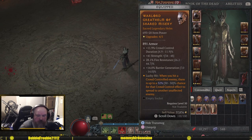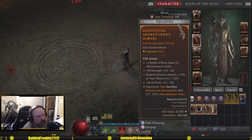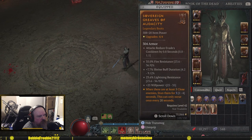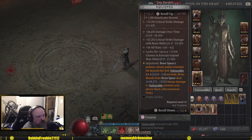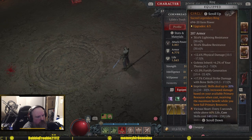Let me go over this gear real quick. You can see it's not very optimized at all. There's a big one — sacrifice damage. Nothing major on the aspects otherwise, but the bone spear one is a big one, and that one there is pretty big as well.